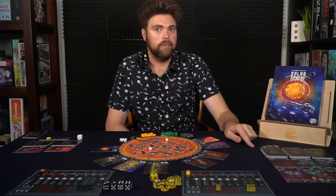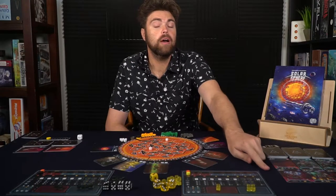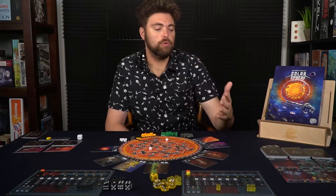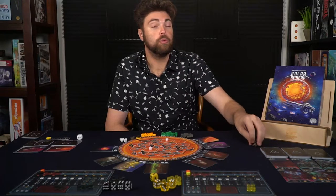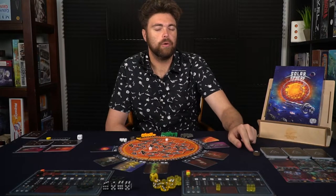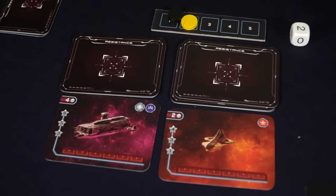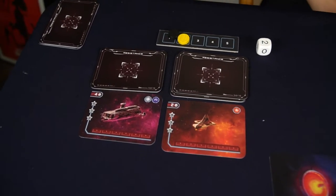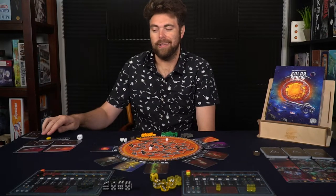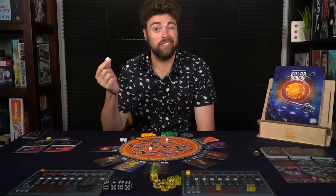Set up the crew decks — there is a tier one, tier two, and tier three deck. Deal out two cards in the columns shown to form your crew area where players can purchase crew members. You'll also have morale markers to place on crew location cards when people don't buy them at the end of a round. Finally, set up the initiative track, which determines turn order, and the die used for resistance fights.